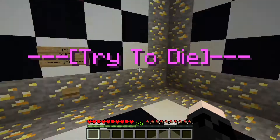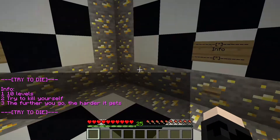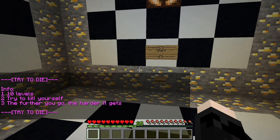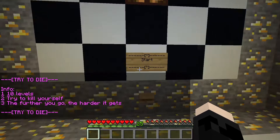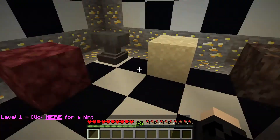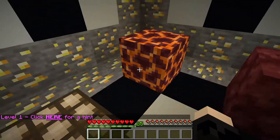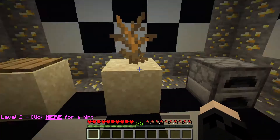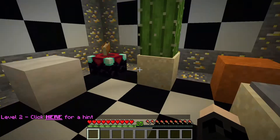Try not to die — 10 levels. You try to die, and the further you go the harder it gets, but you've got to kill yourself each time. This one looks not explanatory at all — oh, there you go, just jumping on the magma block. That was super easy. And there's hints as well. For this next one, there's a pressure plate over here — that doesn't work, that doesn't work. There's a furnace right there. Let's just kill ourselves on the cactus.